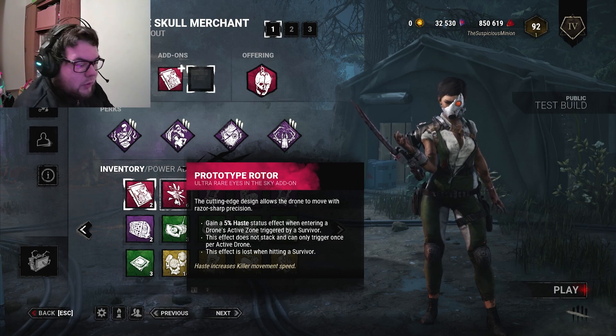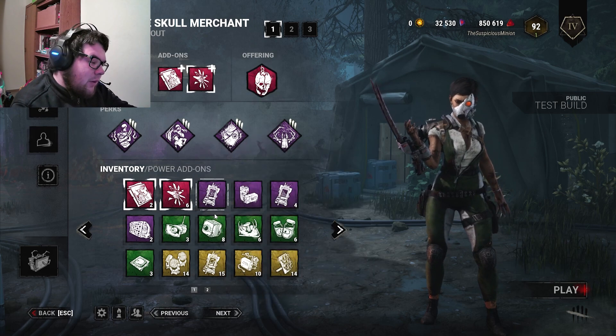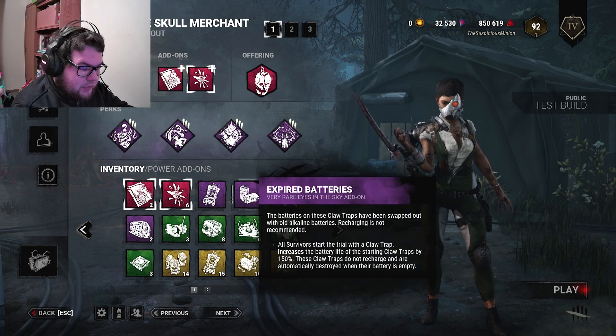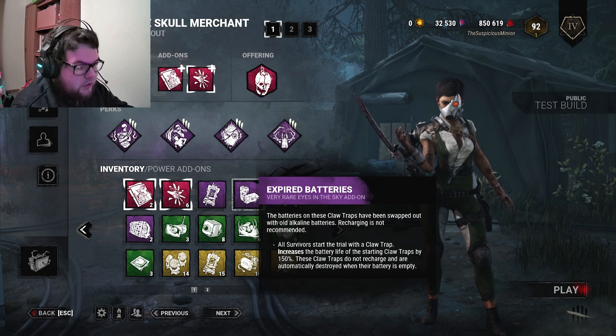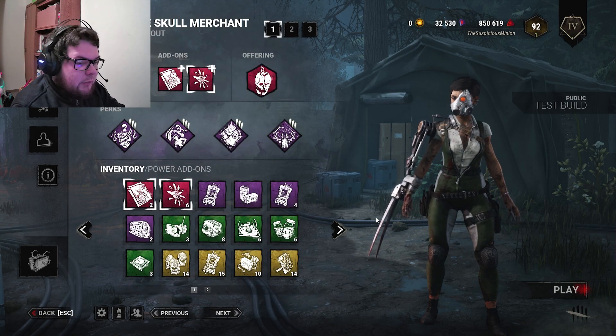This effect is lost when it hits a survivor — so apparently the drones can hit a survivor, which I didn't see in the description. I guess our other perks might be pretty close. It also increases the battery life for the claw trap. Let's just dump into it and see what happens.